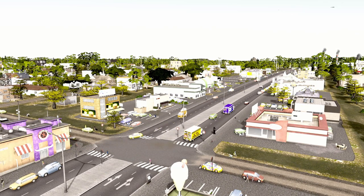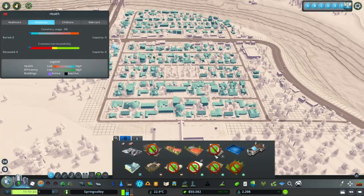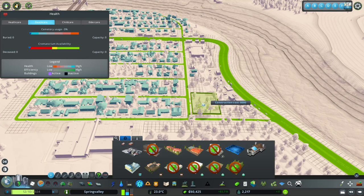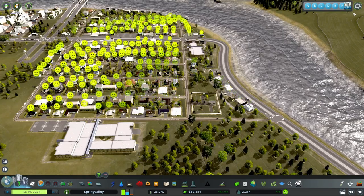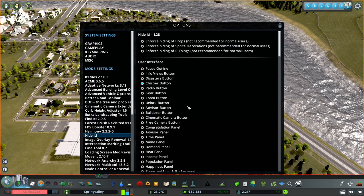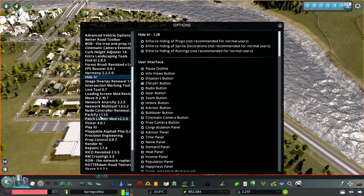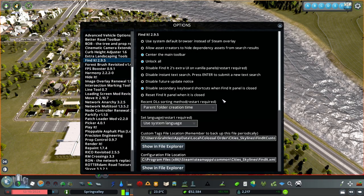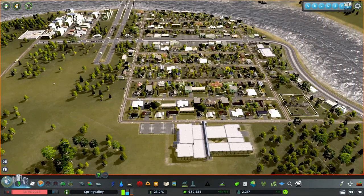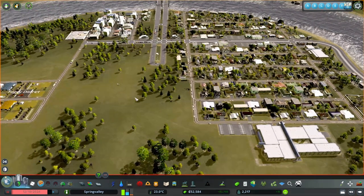Let's jump into Medical and as you can see this crematorium is unlocked - it should not be. I have some unlock things going on. I'm going to pause the game, go into Options, hit Unlock All. The reason I did that is because I want to start a farming industry with the Farming DLC and I can't do that until later, so I want to do it now.